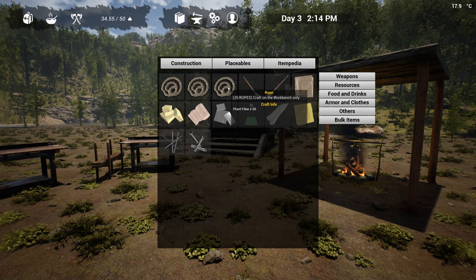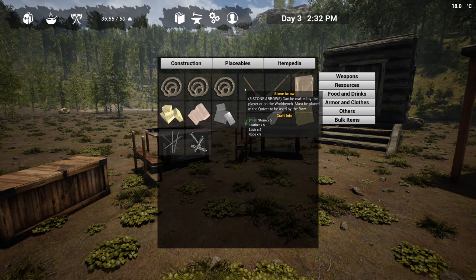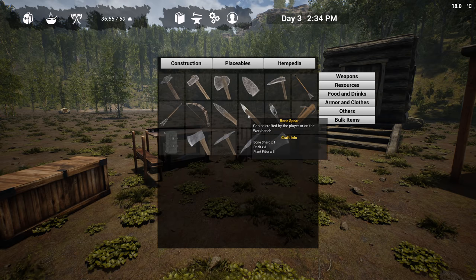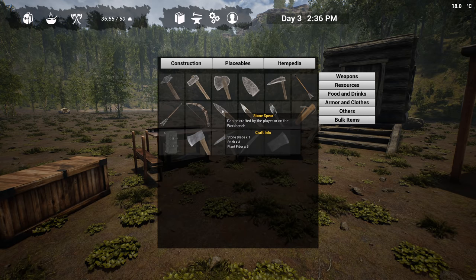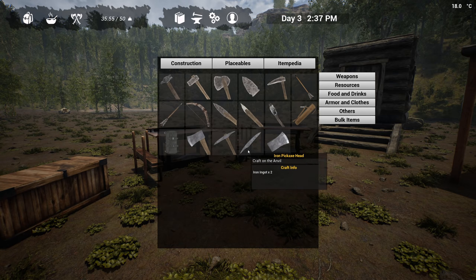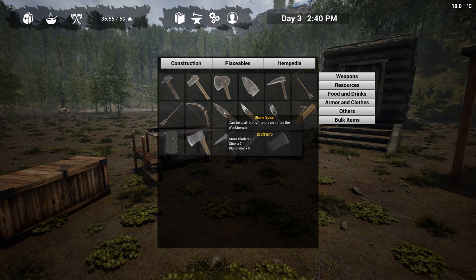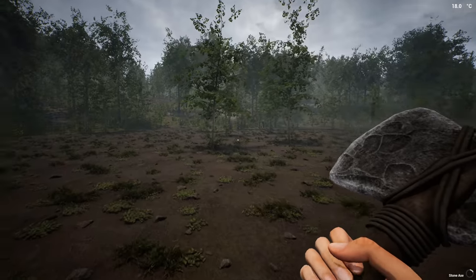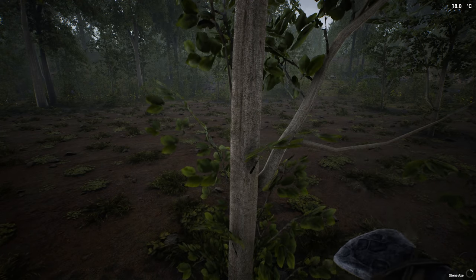Let's see this again. Itempedia - can be crafted by the player or on the workbench. 1 stick and 3 rope, but we don't know how to make rope. Rope takes 25 ropes and you craft it on a workbench - so that's out of the question. We have a spear. Is a bone spear better than a normal spear? I can't imagine it would do much different. It's getting dark and things are going to start getting real spicy real quick. If I don't at least prepare, we could be in trouble.